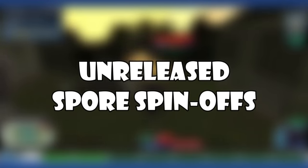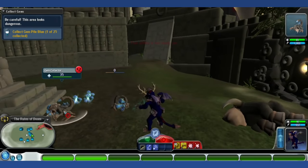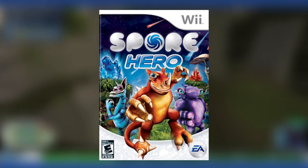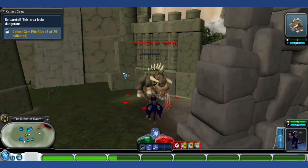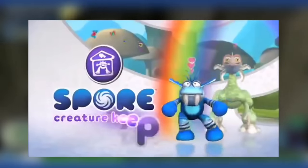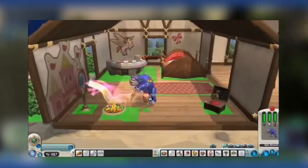Unreleased Spore Spin-Offs: There are a handful of Spore games that were either cancelled or changed completely. Based on an interview with Will Wright, Spore Hero was actually supposed to be a Wii re-release of the original game. Xbox 360 and PS3 ports were briefly considered but never got off the ground. The most famous cancelled project is Spore Creature Keeper — a Sims-like game where the player would have Sporepedia creations as pets. Despite a trailer with what appeared to be nearly finished gameplay, it was never released.